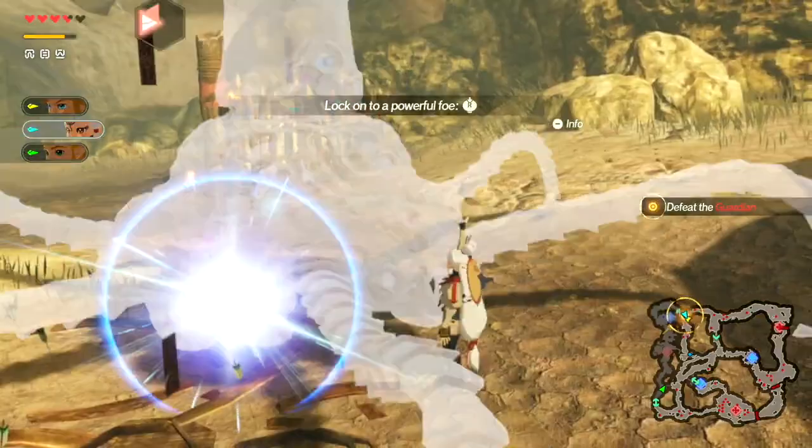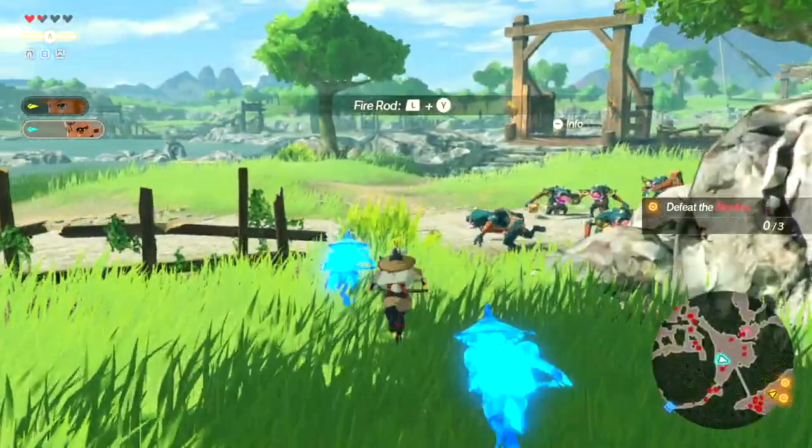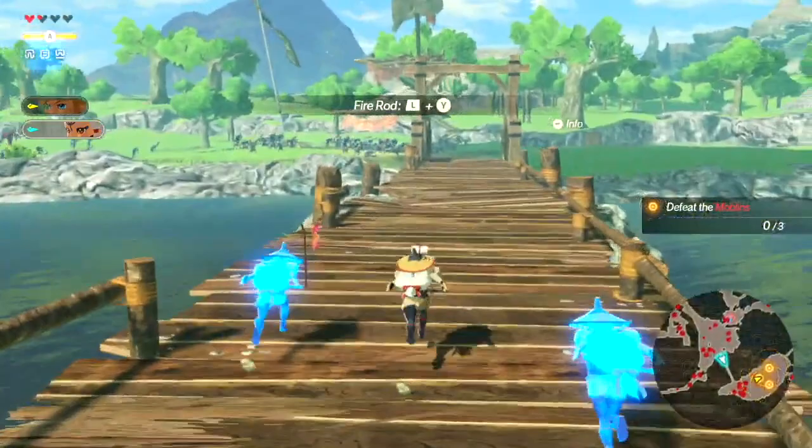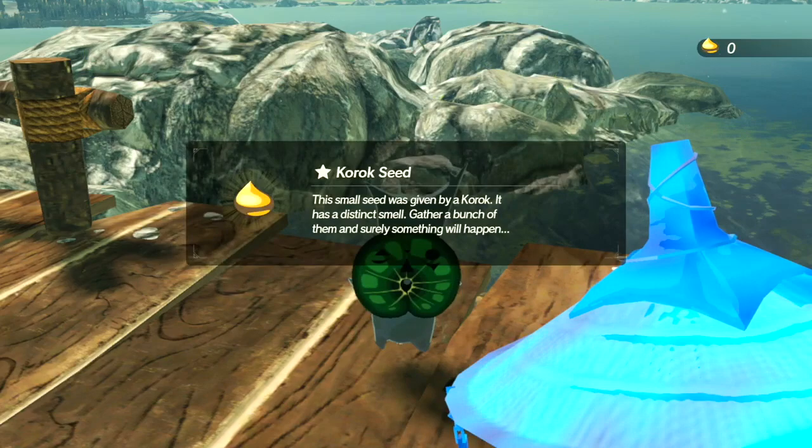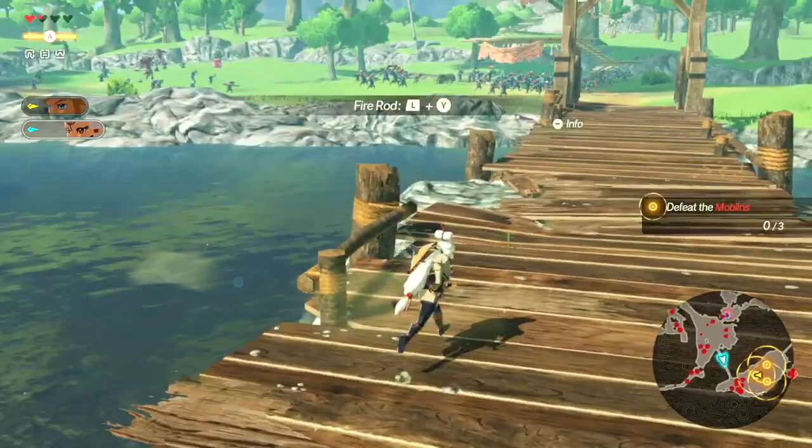Tip 2: Keep an eye out for Korok Seeds. Just like in Breath of the Wild, suspicious objects or locations in Age of Calamity can contain Koroks. It may be more difficult to keep track of the little green creatures while you battle away, but if you take the time to explore and keep a keen eye out, you'll be sure to find some. Collecting Korok Seeds will allow you to expand your weapon inventory slots, making it well worth your time to poke around every nook and cranny of the map.